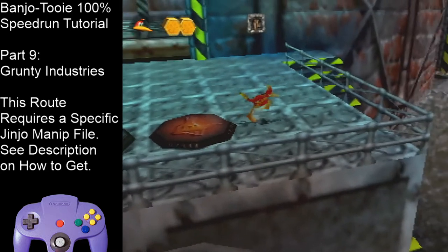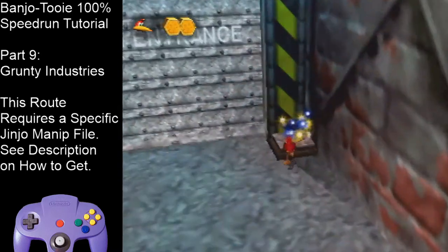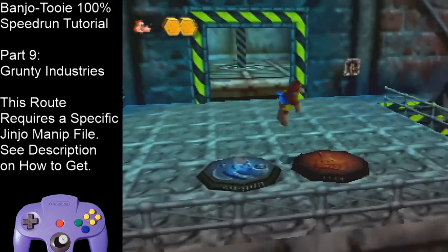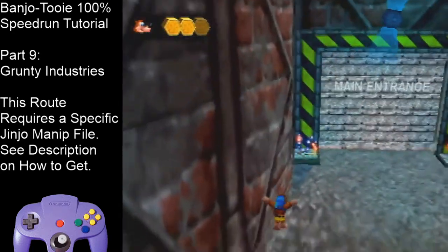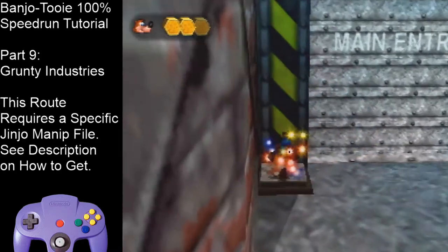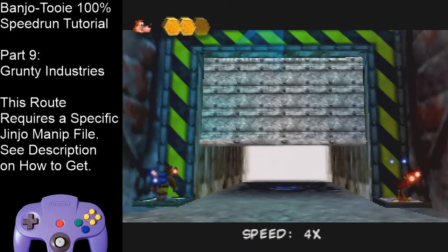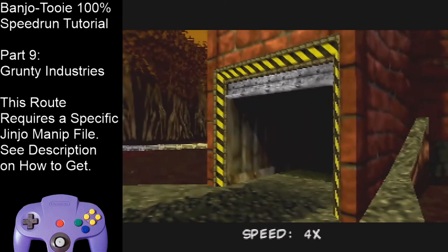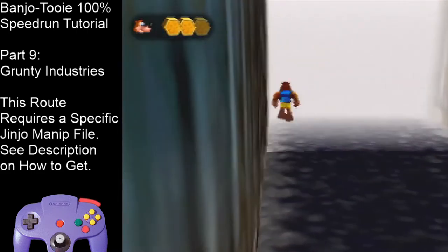Once you're done, take Kazooie over to this switch — we're going to open the front door now. Then take Banjo to the other switch. We need this door open because we're going to get a battery as Banjo that we can't skip. Once the door is open, exit the factory.